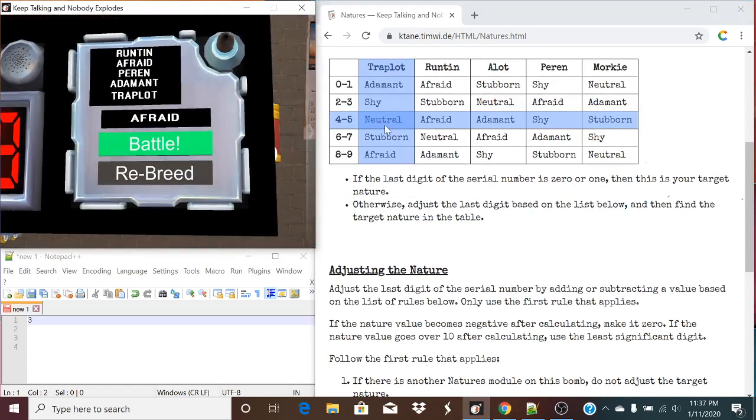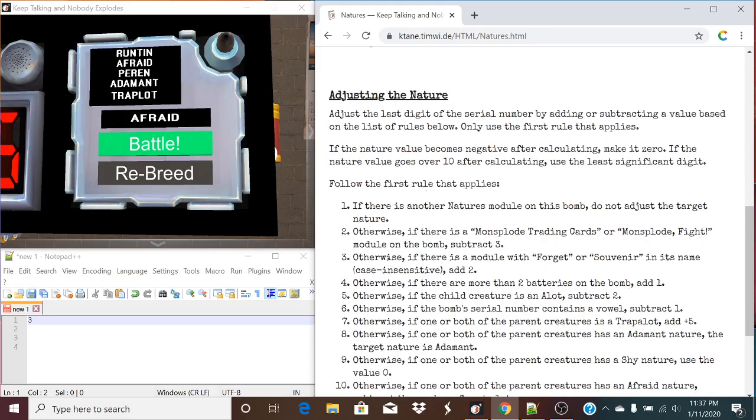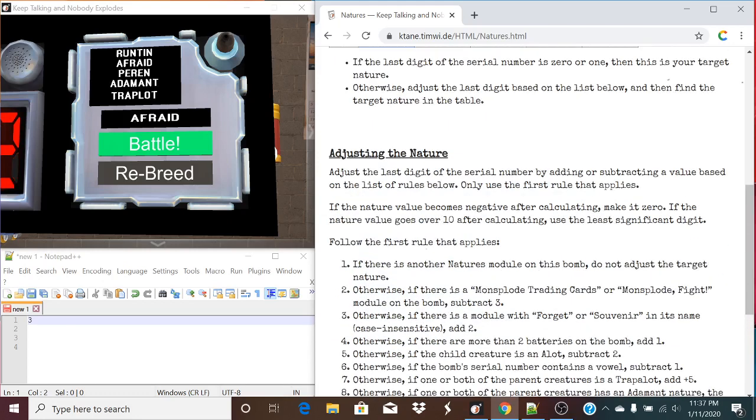But let's not submit that just yet, because looking down here, we have to adjust the nature. If the last digit of the serial number is 0 or 1, then this is your target nature and you submit that. Otherwise, we have to adjust it based off of this list below.